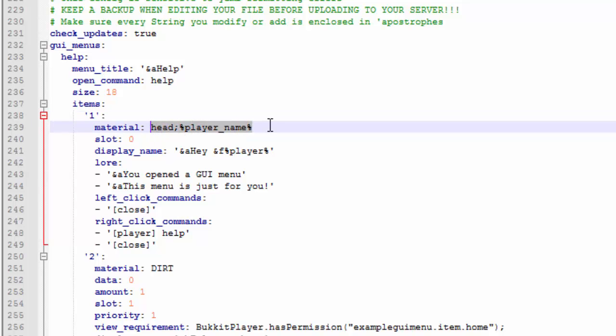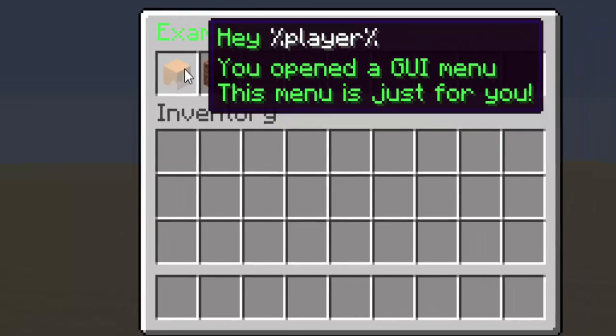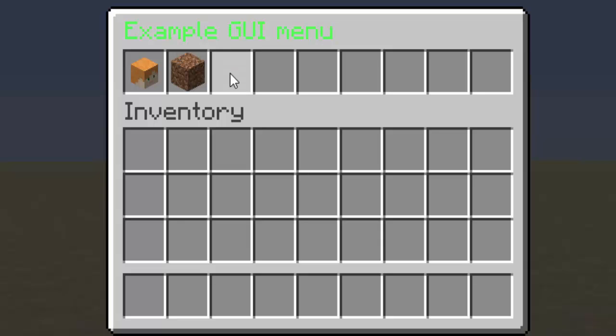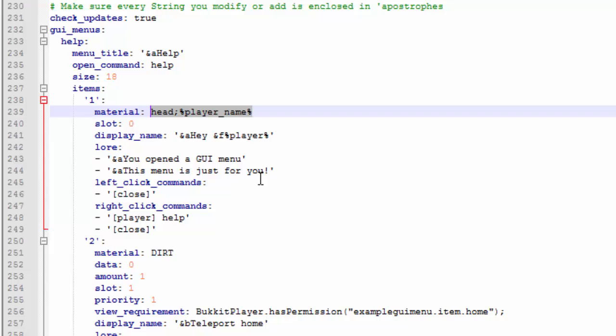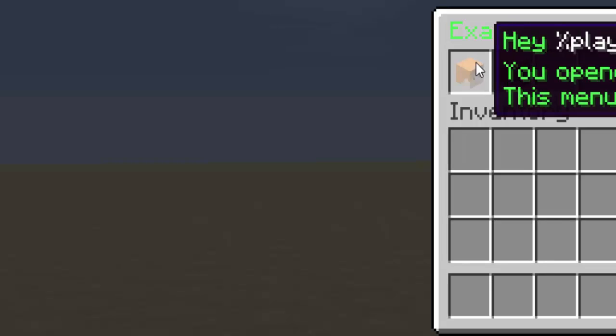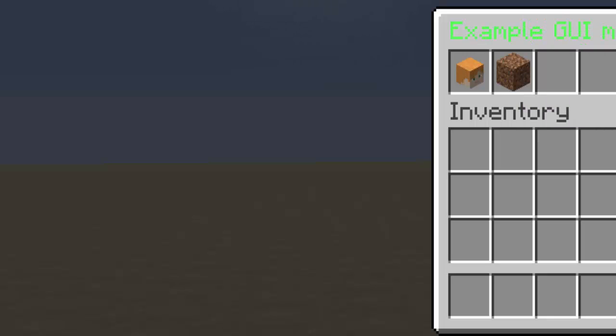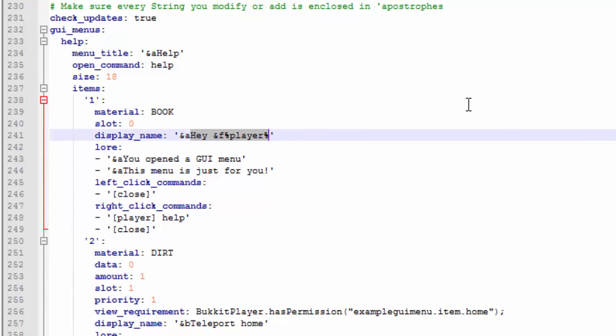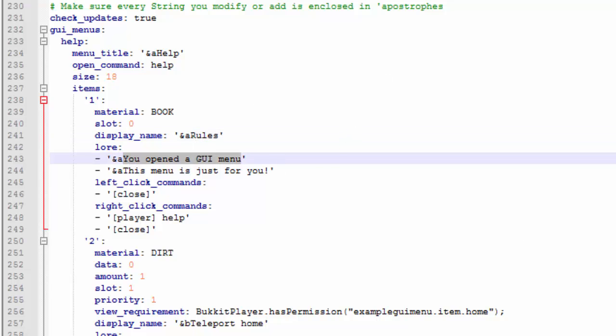The first item is currently a player head, which I'll change. For the first one I'm going to have rules, the second one important links, the third one commands, and the fourth might be faction commands. Since the first one is rules, I'll change the material to 'book'. Slot zero is the first slot — it goes zero, one, two, three and so on. I'll leave that as zero and change the display name to 'Rules'.